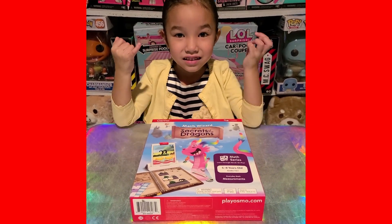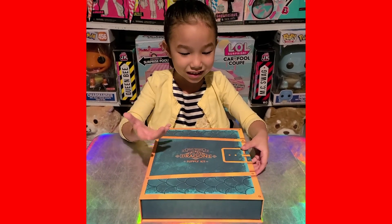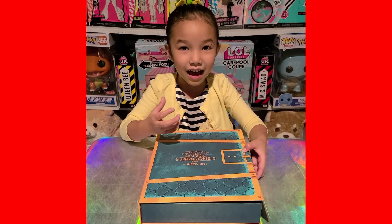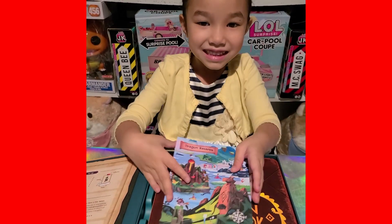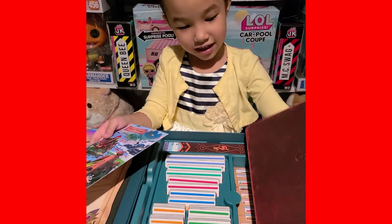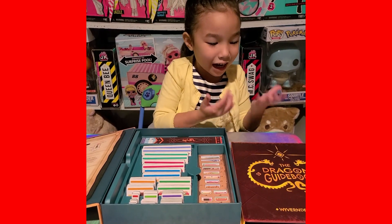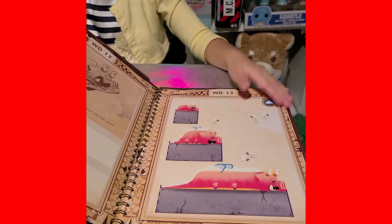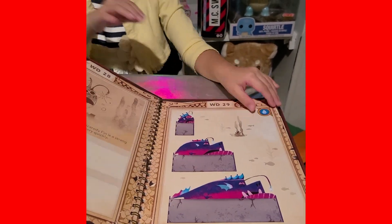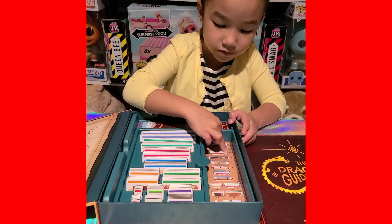I'm going to show you what's inside! Let's open it! Let's pull this one out! Are you ready to see what's inside this dragon book? Look guys, it's the dragon reserve! Now let's take this one out — and this is what's all inside there! Doesn't it look cool? This is the dragon guidebook. I'm going to show you what's inside real quick! This is the ruler. These are the cards, and this is what it looks like!